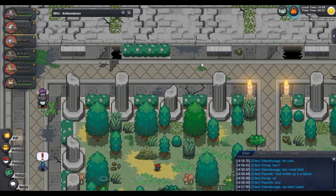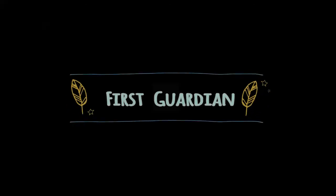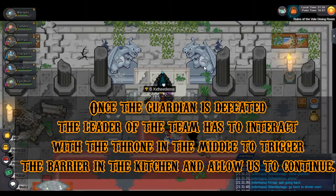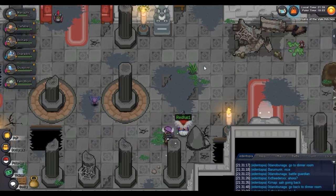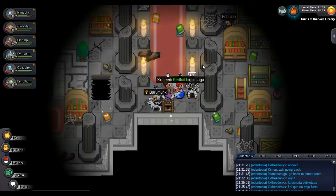After that you can get items here, and once you get all the items, one person in the kitchen has to interact with the stove and prepare the recipe. Once that is done we can go to the first garden. If you don't see the Pokémons that are part of the garden, you can interact with the table that has shiny dust and then go on. The leader has to interact with the statue, and then we can go to the middle of the kitchen room and down to the library.